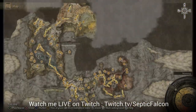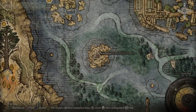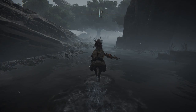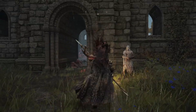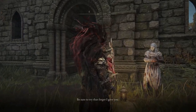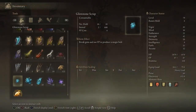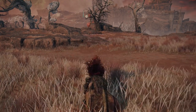He should be stood there and ask you to meet him at the Rose Church in the northern part of the map, which is located just here. There's a grace just below where he is — run up there, talk to him and he'll give you another part of the story where you have to do three PVP encounters using the fingers he gives you. Then do three PVP invasions — you don't have to win, you can lose.